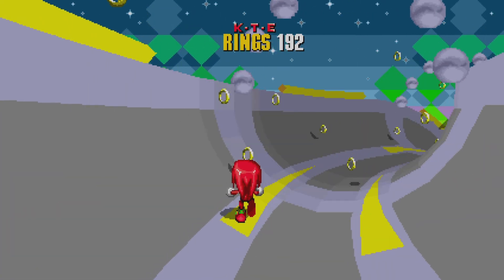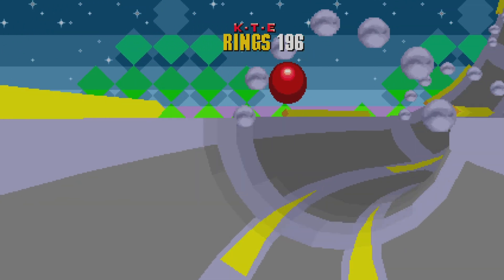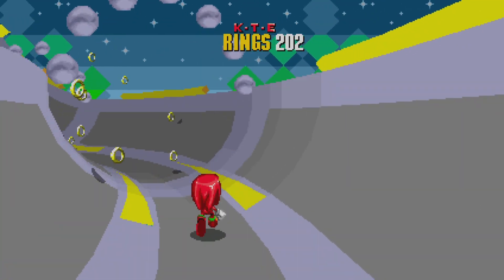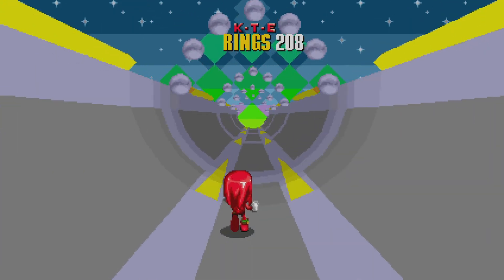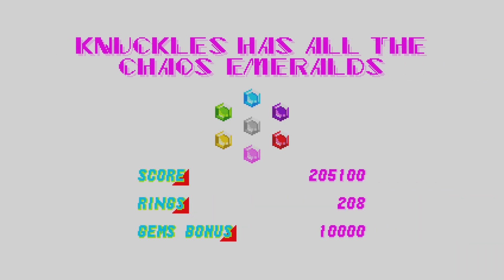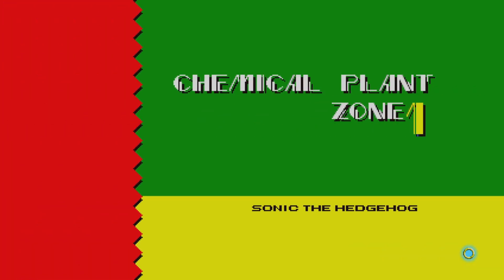Not too many foul-ups now, guys. Always hard to see the rings and the bombs from that particular angle. But there we go, guys — we've got the final chaos emerald, we've done it! We've got all seven. And you know what that means. Now Knuckles can change into Super Knuckles. Happy days, let's go!